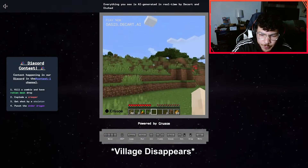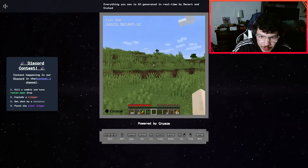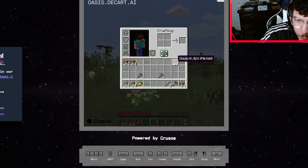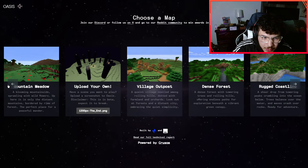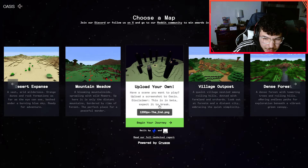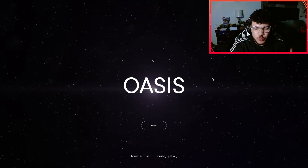We had a village here five seconds ago and now it has completely disappeared. It just randomly gives stuff — I don't even know what that says — but I don't see nothing about the underworld. I put a picture of the end. Will it take us to the end? Let's see.